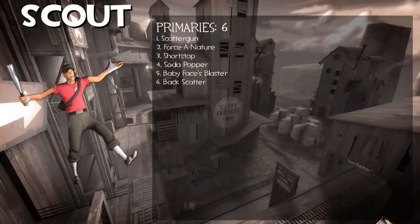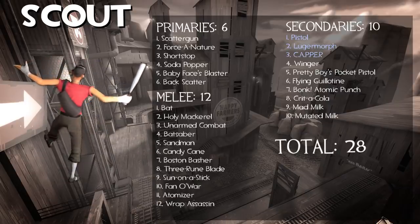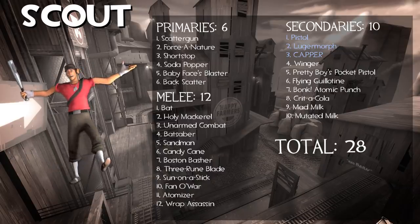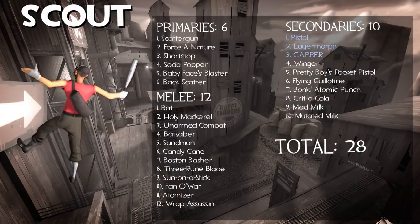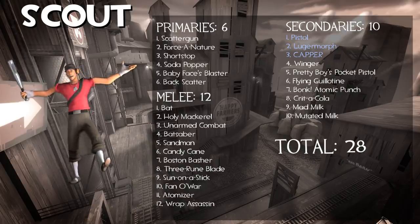Starting off with the Scout, he's got 28 weapons, but 3 of them are shared with the Engineer — those being the Pistol, Lugermorph, and Capper. It's also worth noting that 5 of his weapons are clone weapons: copies of existing weapons with only visual differences. I'm going to count these but I'll keep them in mind as well.